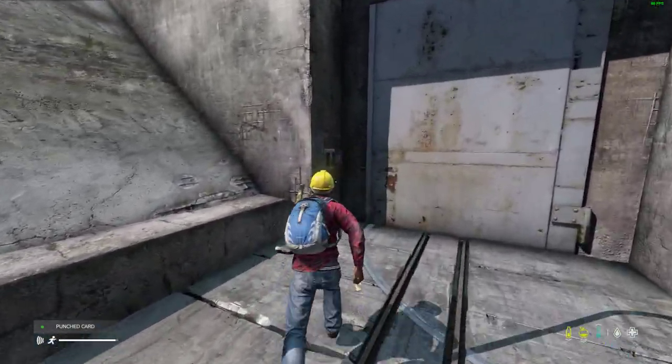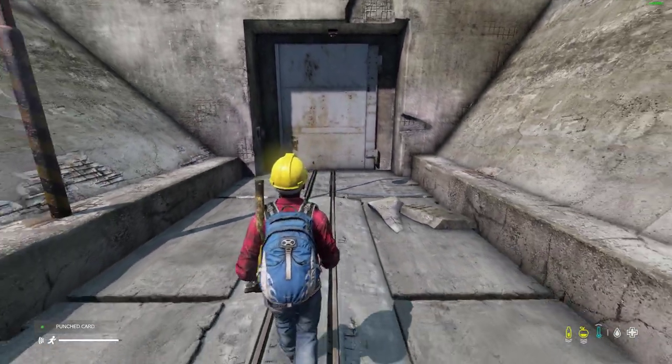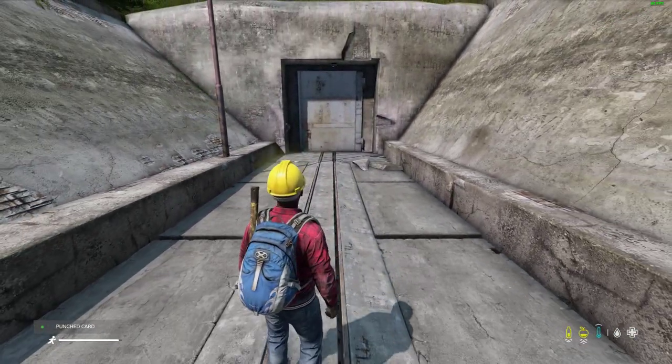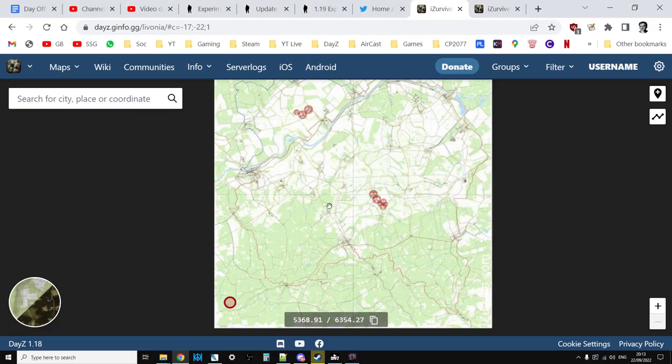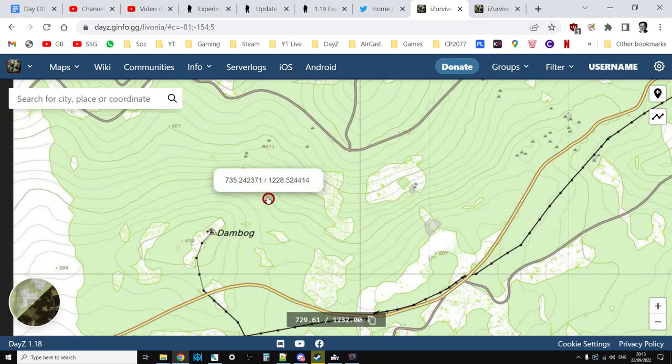Once you've got the punched card you come here, put it in, and this big door will open. The underground bunker is right the way down here in a place called Dambog on Livonia, so it's right there.